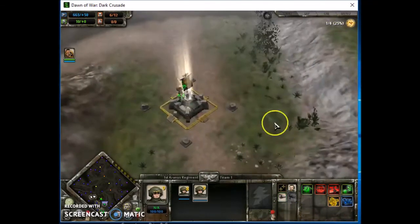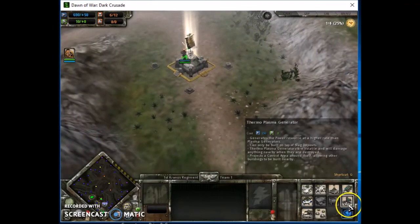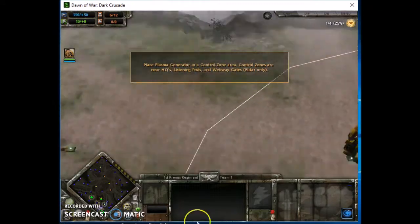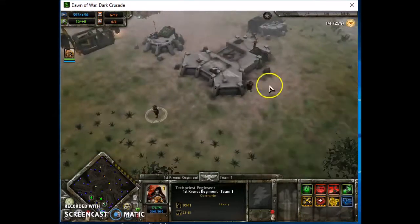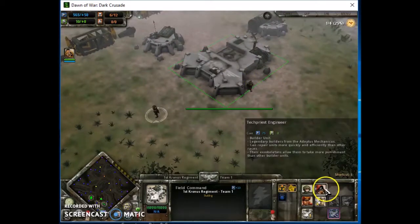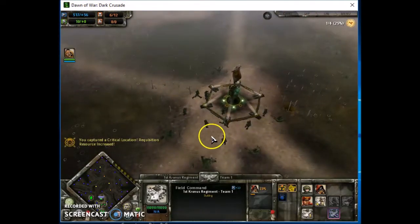I'll give an example with my Eldar army. My Eldar army is a very fast army - it's got lots of jet bikes. But all my jet bikes actually have a purpose. Half of them are for dealing with vehicles, and the other half are for infantry.